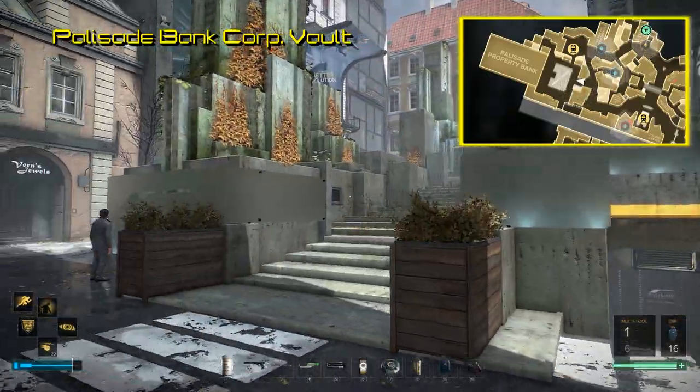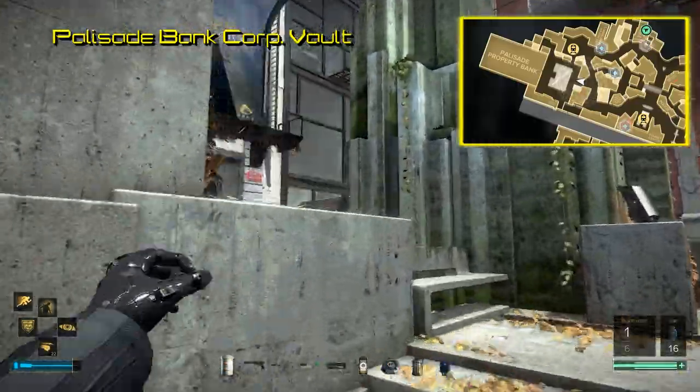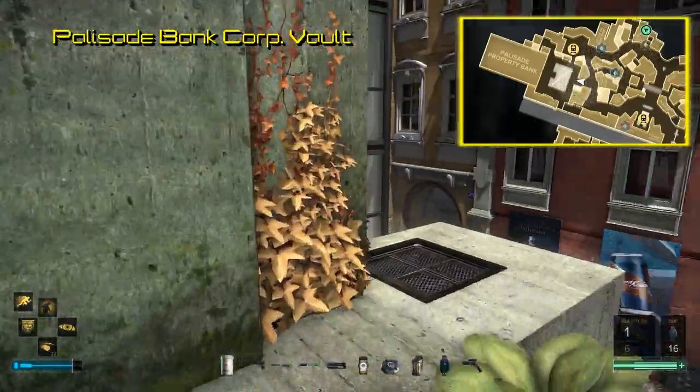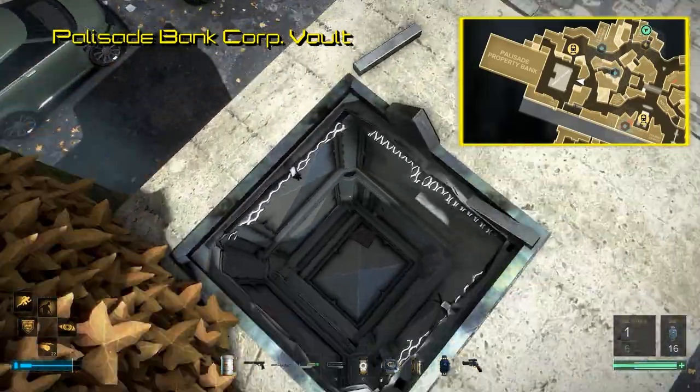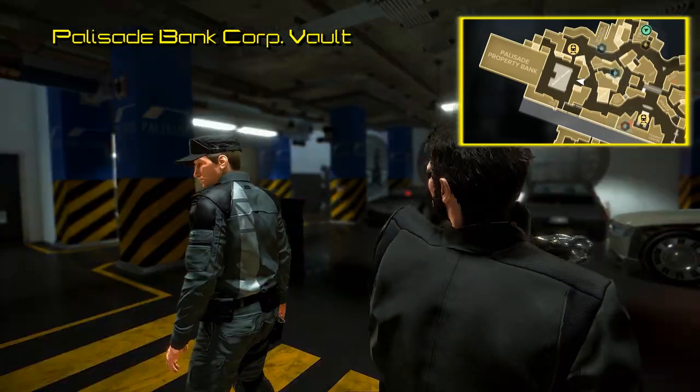You'll find that directly across from the Palisade Property Bank is a parking structure. Since the roll-up doors are likely closed, you'll be presented with several options to gain entry. I found the easiest route to be up above in the northernmost pillar — climb up it and use the vent from there to get into the parking area. Once you are in here, take care of security however you see fit.